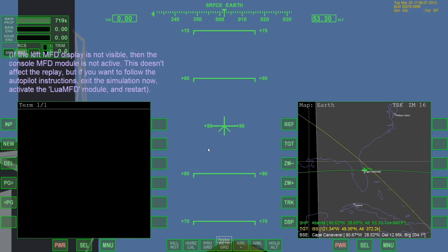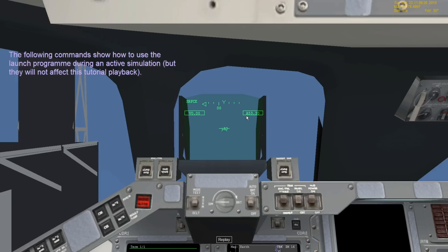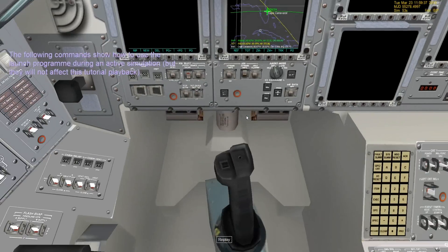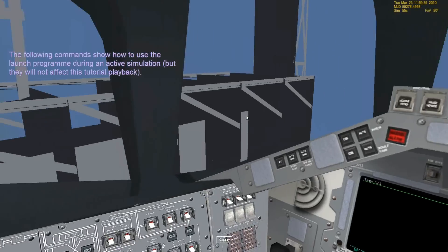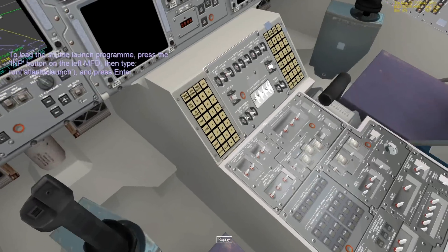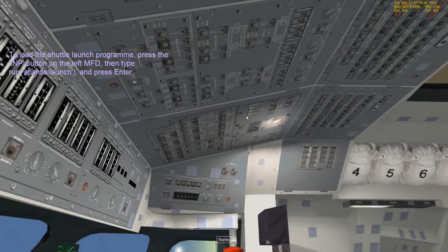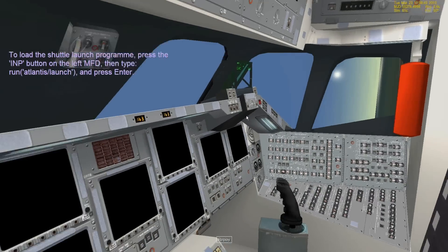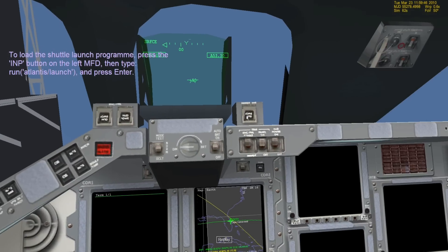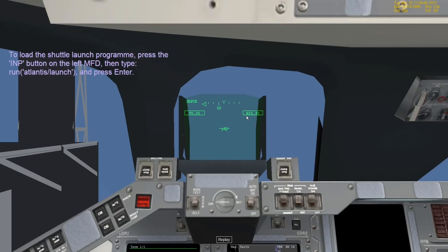I want to be in the actual virtual cockpit. This isn't a very user-friendly game, as I found out. There we go — in the actual virtual cockpit. A whole bunch of stuff going on. I'm in the commander's seat. Nobody's coming along with me, apparently — they don't trust me. But I'm actually not in control of this. This is just kind of a tutorial playback. We're just going to be along for the ride.